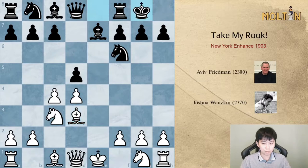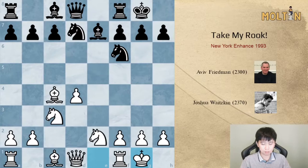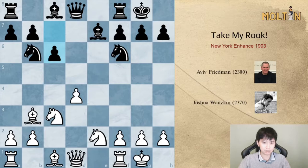The moves continue c4, knight f6, knight c3, bishop e7, bishop d3, and the knight goes to e2. Often the knight goes to f3 in IQP positions, but this is a different idea. Then captures, captures, knight d7, castles, knight b6, bishop b3, and c6.